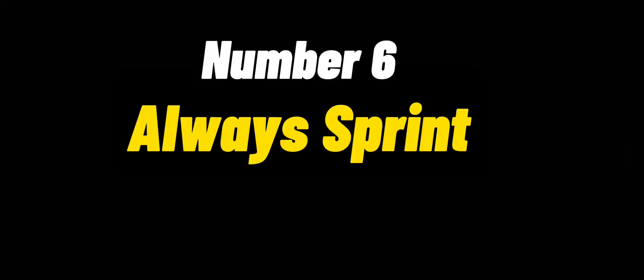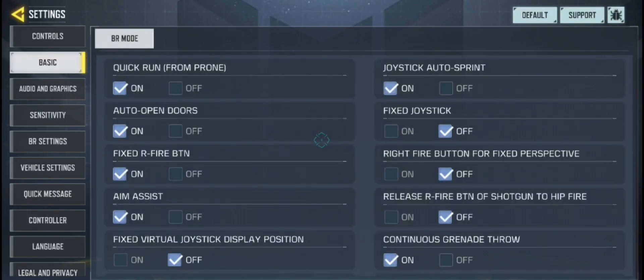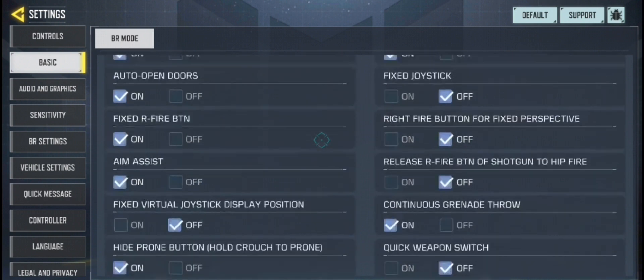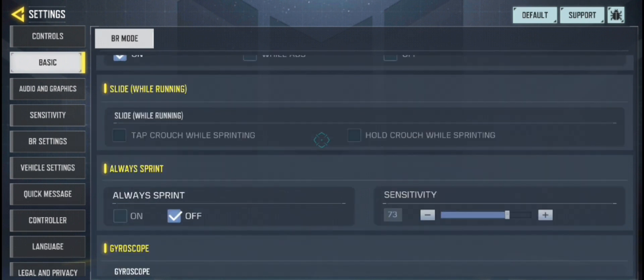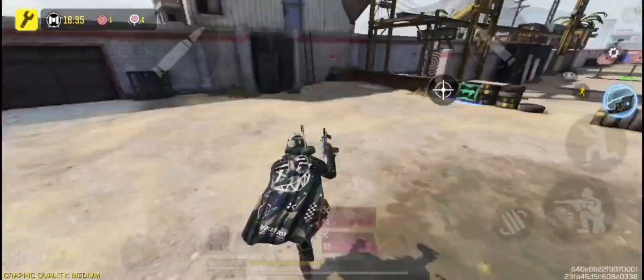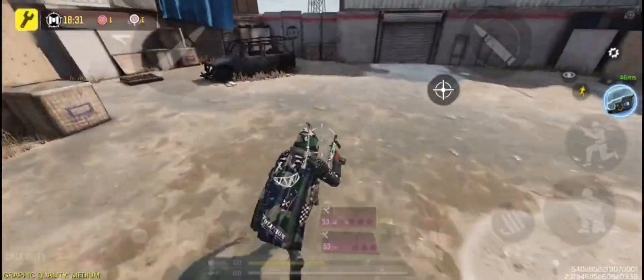Number 6 is Always Sprint. In Battle Royale you want to always move as fast as possible. So go to Settings and turn on Always Sprint. Now your movements and reaction will be faster, and your character will never walk.